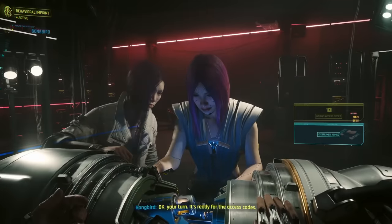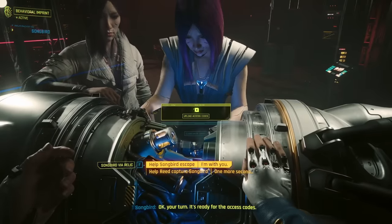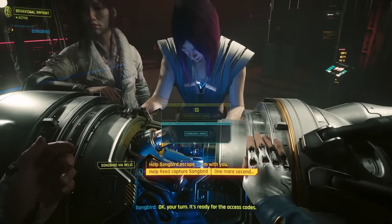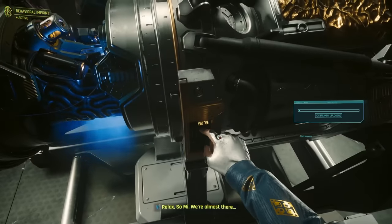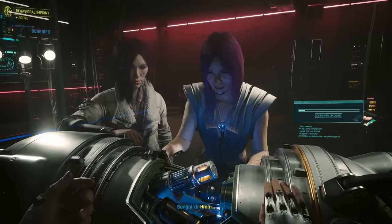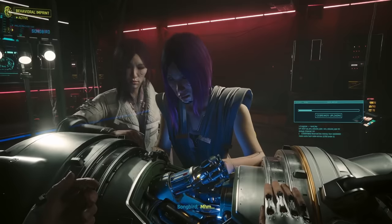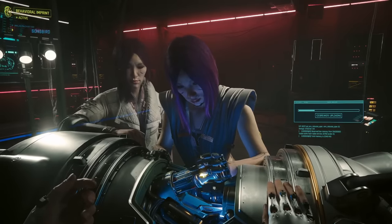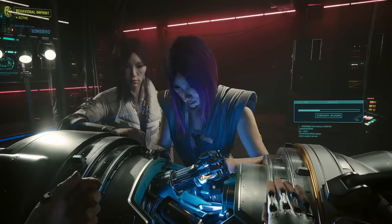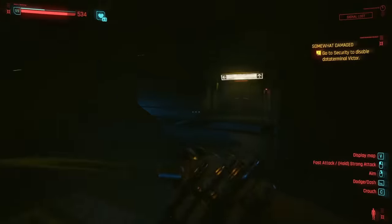Firestarter is essentially the second to last mission of Phantom Liberty and also where your most important decision will be made. When you're finally with Songbird, you will be given two choices: help Reed capture Songbird or escape with her. In order to get this equipment, you absolutely have to side with Reed and the NUSA. After a series of events, you will track Songbird down to the sinister facility where she is hiding. A creepy rogue AI named Cerberus will stalk you throughout the facility, so it will be difficult to navigate your way around.